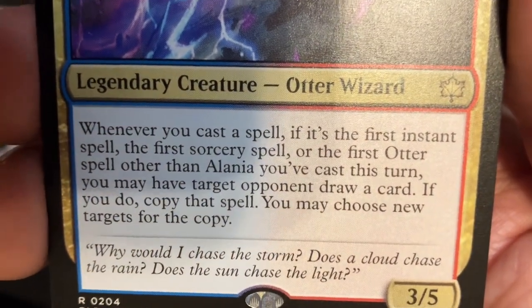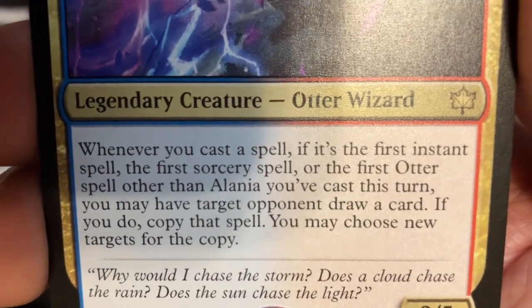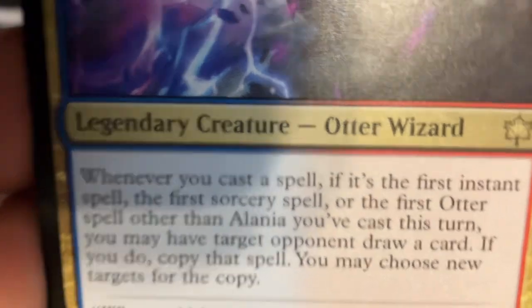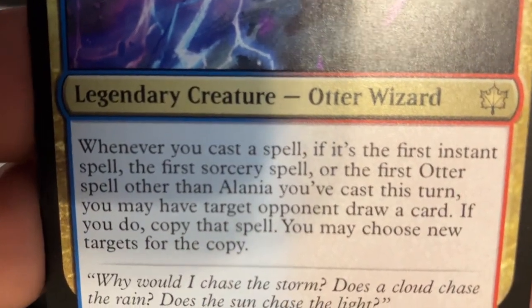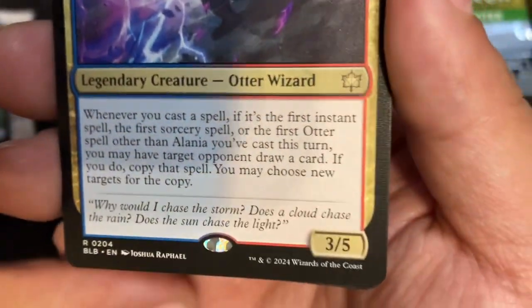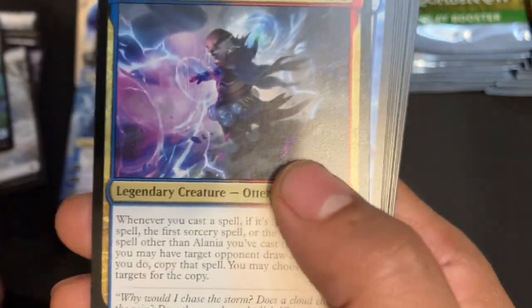Whenever you cast a spell, if it's the first instant spell, first sorcery spell, or first otter spell other than Alanya you've cast this turn — I like that it's 'other than Alanya' — you may have target opponent draw a card. If you do, copy that spell. You may choose new targets for the copy. So it's another gift mechanic but it's copying stuff for you. 3/5 for five. Neat.